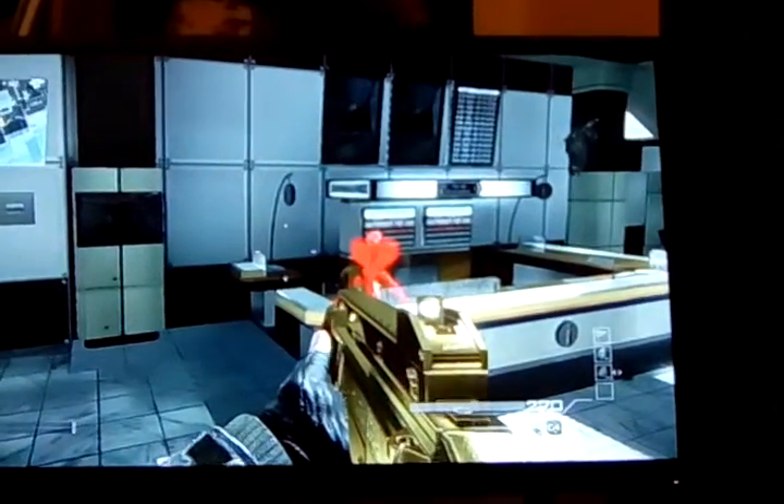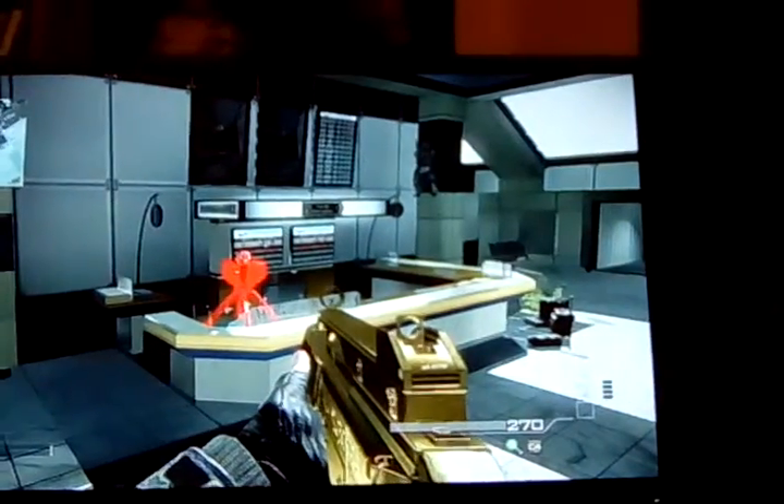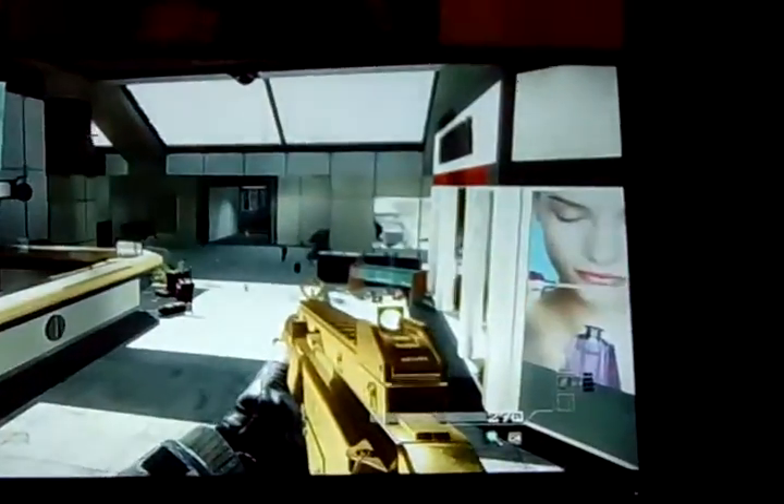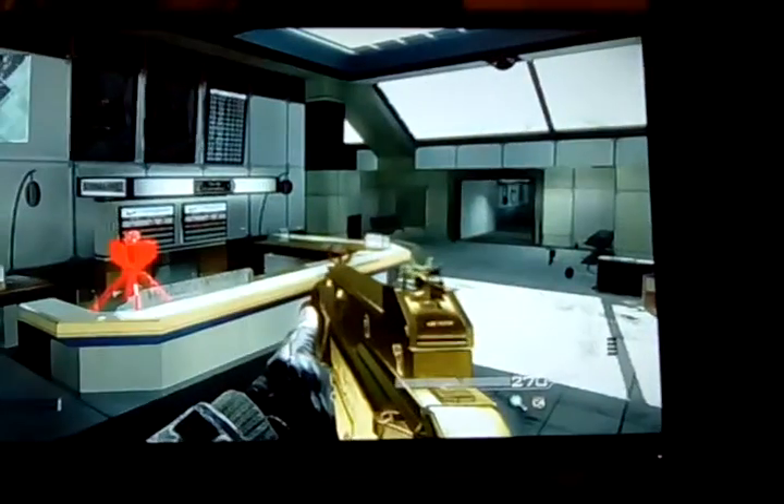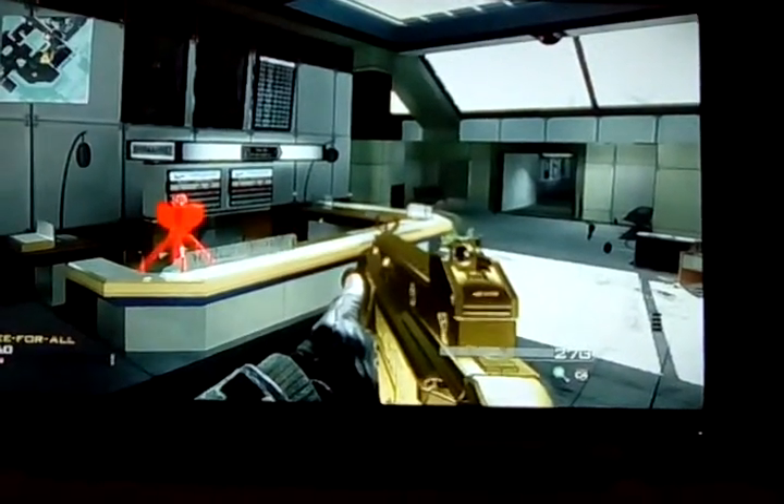So yeah, that's a good place. You'll be able to snipe out the window if you're playing Drop Zone, again through the terminal, or if people come around there. Anyway guys, this will be the third and final glitch we are going to show you. So if you give us a second, we'll be right back.